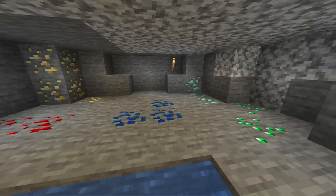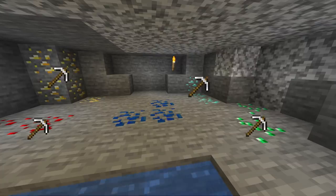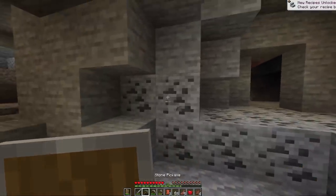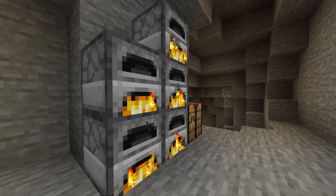You can mine iron, coal, and lapis with your stone pickaxe, but you're going to need an iron pickaxe to mine gold, redstone, diamonds, or emeralds. I would recommend spending some time underground, exploring caves and mining resources. If you find some iron, make another furnace and smelt the iron to craft better tiered tools and weapons, and continue adventuring until your inventory is full or you have something good.